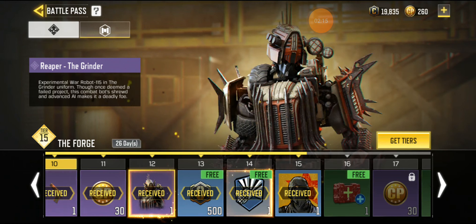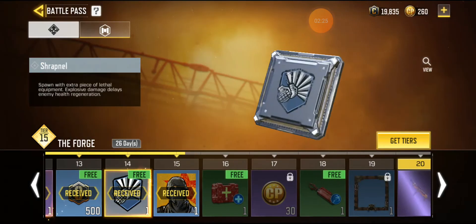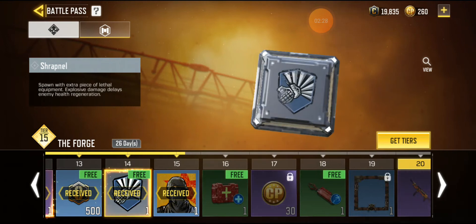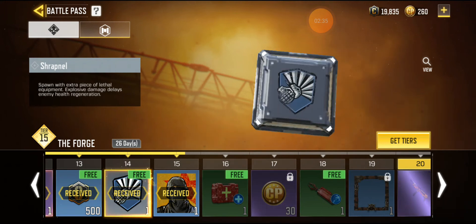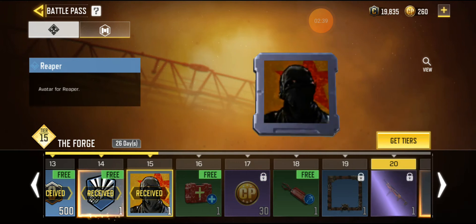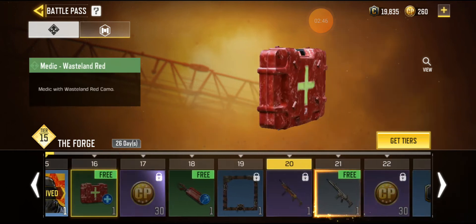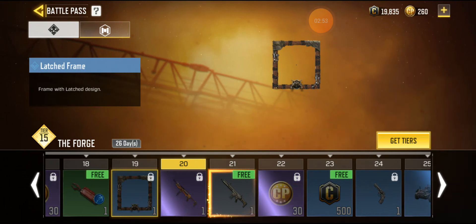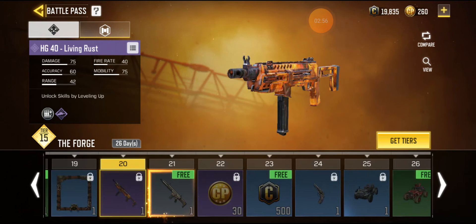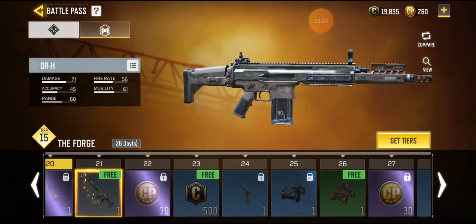Here we got Weeper the Grinder, very sick skin guys. Spawns with extra pieces of lethal equipment, explosive damage delays the enemy's health regeneration, which is cool. Next thing we have is the reaper frame, more card points, the leched frame, and then we got the HG40 and the DRH.